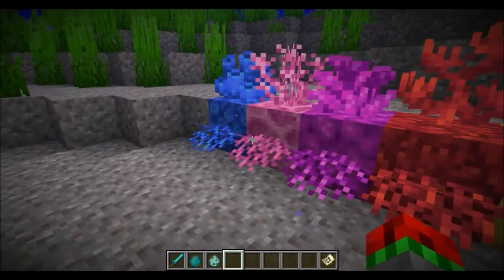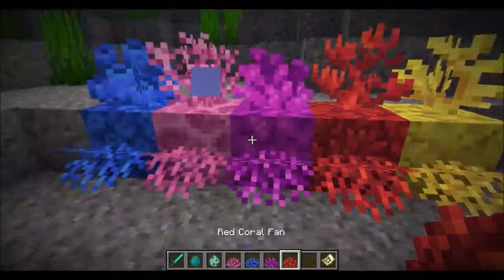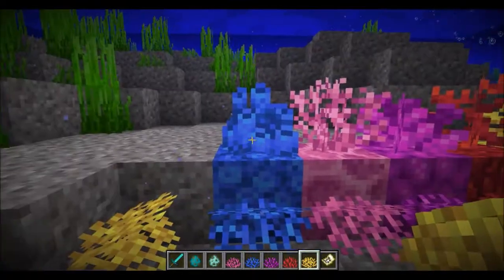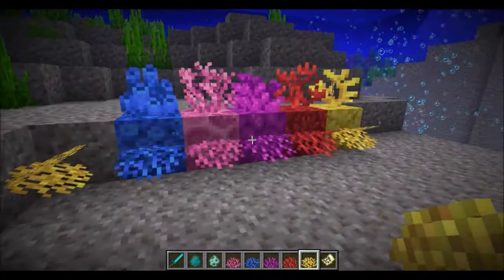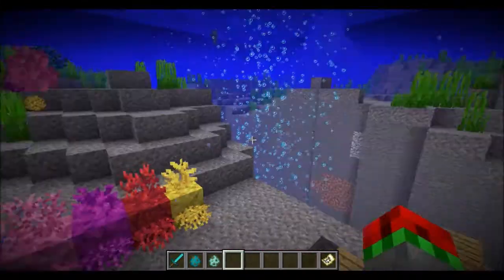So if we just clear these: we have pink, blue, purple, red, and yellow coral fans. We can place them on the sides of blocks, not the top — that is what those are for. They do not generate naturally yet; unfortunately they'll probably generate naturally later.